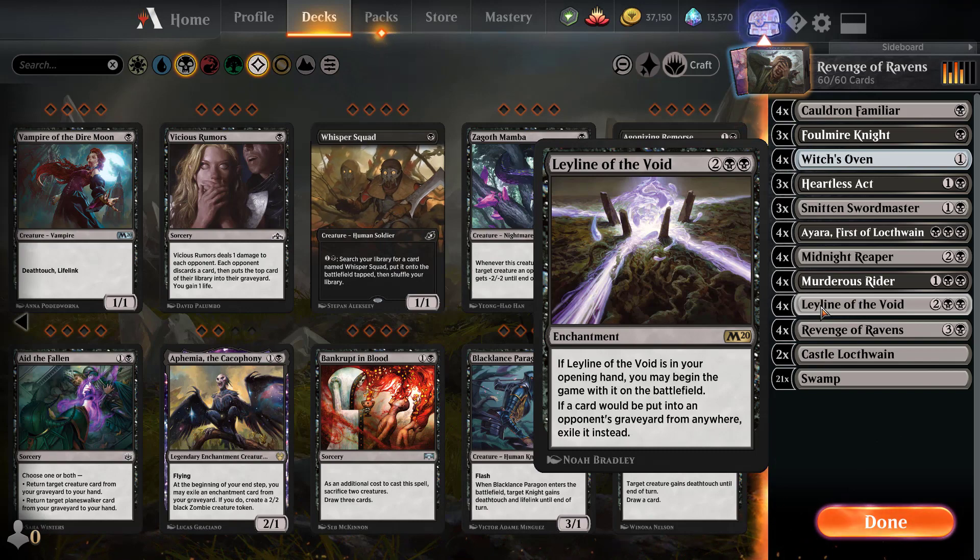I've had many games where I put Ley Line of the Void out on turn one and my opponent just scoops right away. I know they're playing the cycling deck because as soon as I play that, they can cycle cards all they want but can't play Zenith Flare — which is really their win condition. It makes it very hard for them to play against this deck.